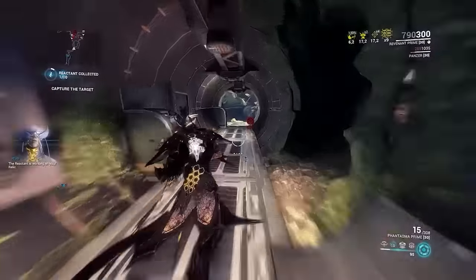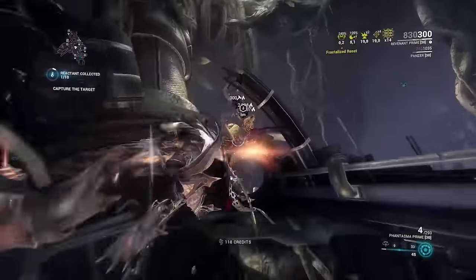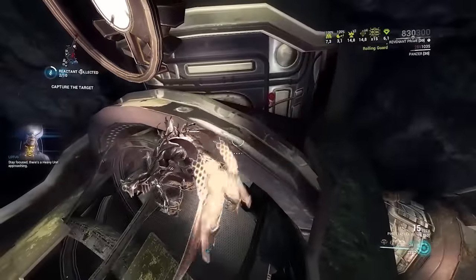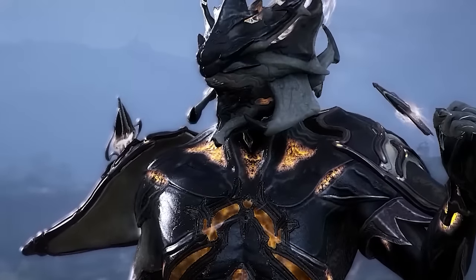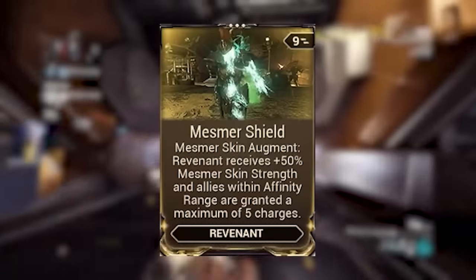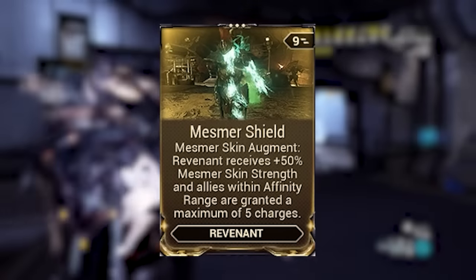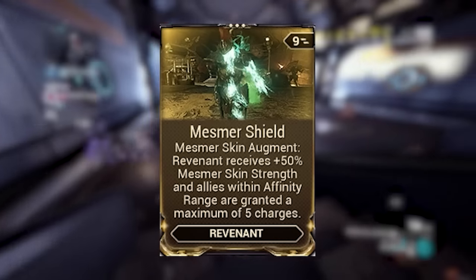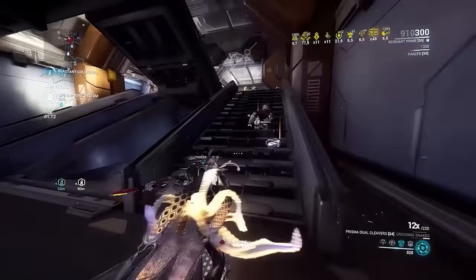Revenant was able to essentially out-tank Hildryn, Rhino, and Inaros, and could scale so nicely into high-level missions thanks to the constant power creep and new additions. Revenant became legendary. And just two weeks ago we saw Revenant ascend once again — Mesmer Shield now giving Revenant three more stacks of Mesmer Skin, as well as applying five stacks of skin to every ally within Affinity Radius. This can be refreshed again and again. Revenant became a god.